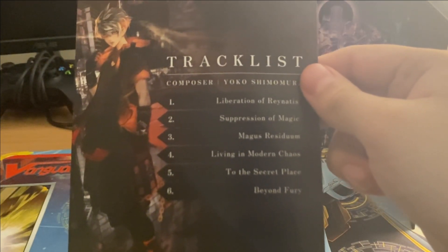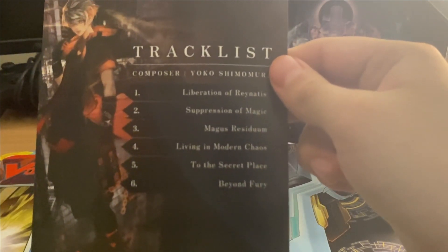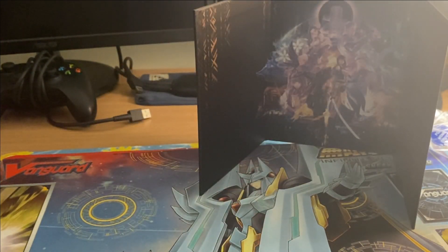So here is the track list: Liberation Arena, Suppression of Magic, Magus, Resident, Living in Modern Chaos, To the Secret Place, and then Beyond Fury. And then the character — the main protagonist. I guess they're both the main protagonists; I'm not so sure.